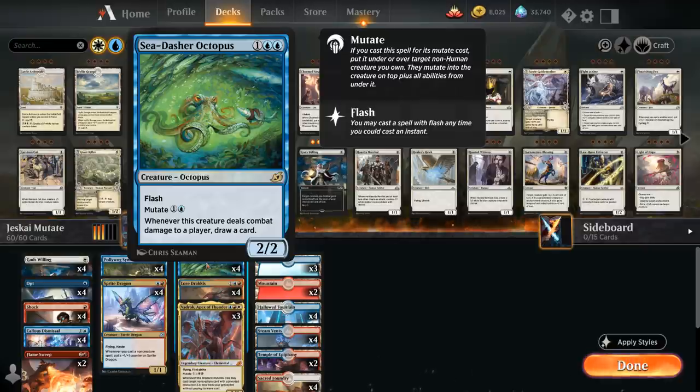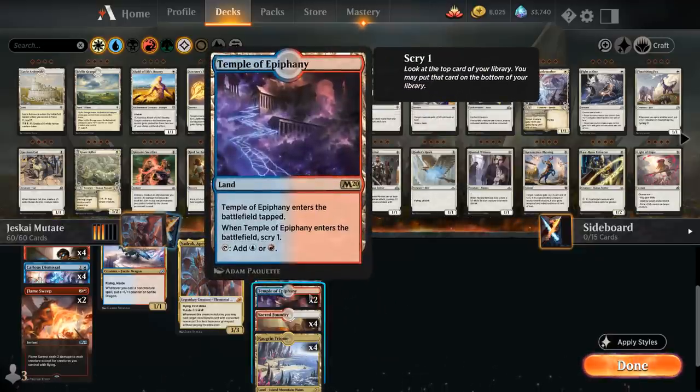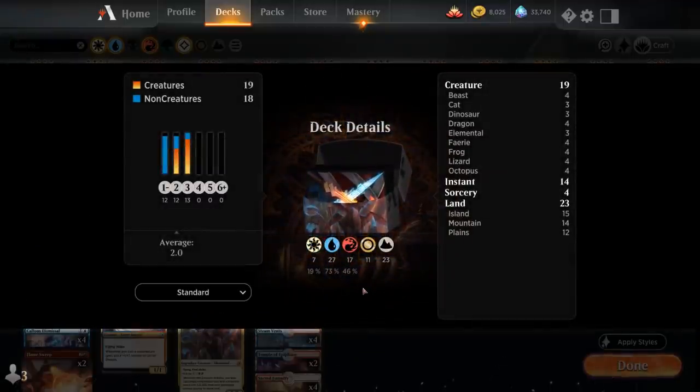Last but not least, the full playset of Sea Dasher Octopus — a 3-mana 2/2 octopus with flash that mutates for 1 and a blue, and whenever this creature deals combat damage to a player we draw a card. With a Pollywog Symbiote in play the mutate cost is just a single blue mana, very easy to sneak into play. It's also a cheap way to re-trigger the mutate abilities on Lord Dracus and Vadrok. For the mana base we've got all 12 shock lands — Hallowed Fountain, Steam Vents, and Sacred Foundry — four copies of Raugrin Triome, two Temple of Epiphany, and some basic lands. We're mainly a blue-red deck just splashing white for Gods Willing and Vadrok. Let's jump into some games.